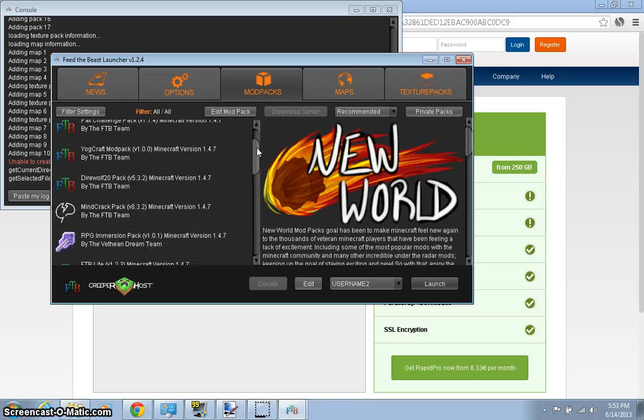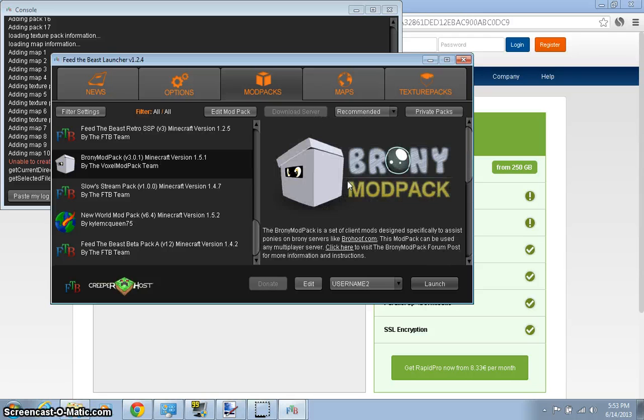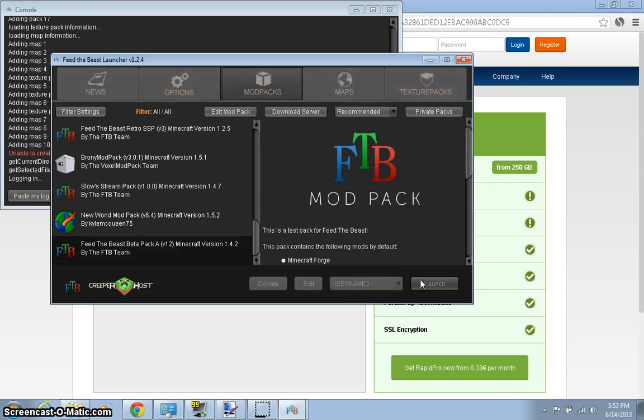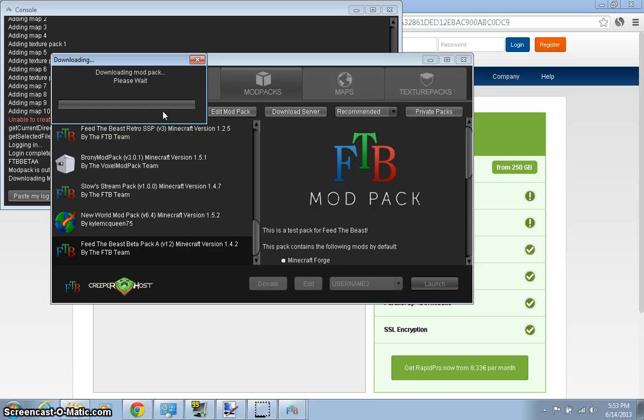Go to Modpack and choose any modpack you want. I recommend 1.5.2, but you can go for 1.5.1 or anything you want. So I have this new one - mini pack. I think I'll go for the beta one. So you can just hit Launch. I already installed this before so it won't download, but once you hit Launch you should have a downloading modpack. Try to wait and let it install. After that installing, it should auto-open itself. If it doesn't open itself, close your Feed the Beast launcher and reopen it, then click Launch again.